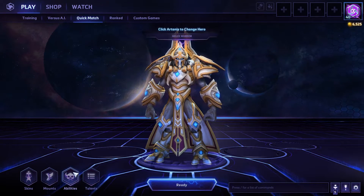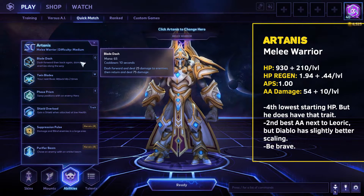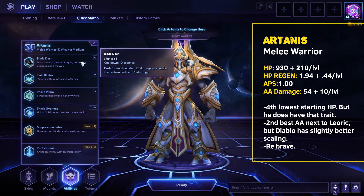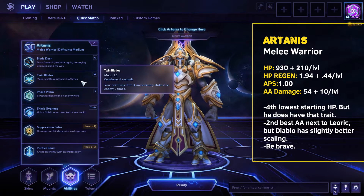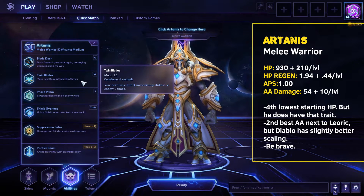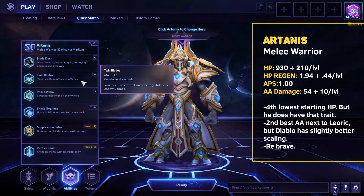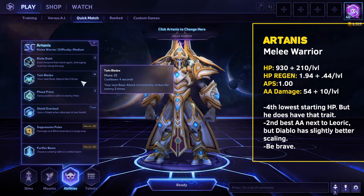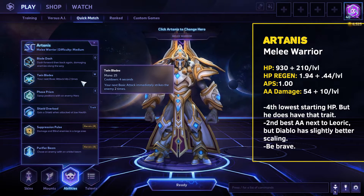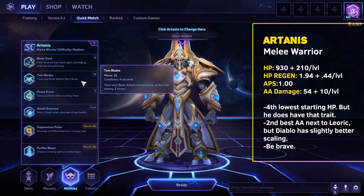Let's take a look at his abilities together. Blade Dash — dash forward then back again, dealing damage to enemies. You deal less damage going forward and more damage going back. That's all you need to know. W, Twin Blades — your next basic attack hits twice immediately. There's still a weird animation, so I haven't been able to tell if it takes the same amount of time, but this gets points from me. One: it looks cool, it's very Zealot-like. Two: it combos very well with his trait, which we'll get to. Three: mana cost of 25, cooldown of four seconds — you can spam it.